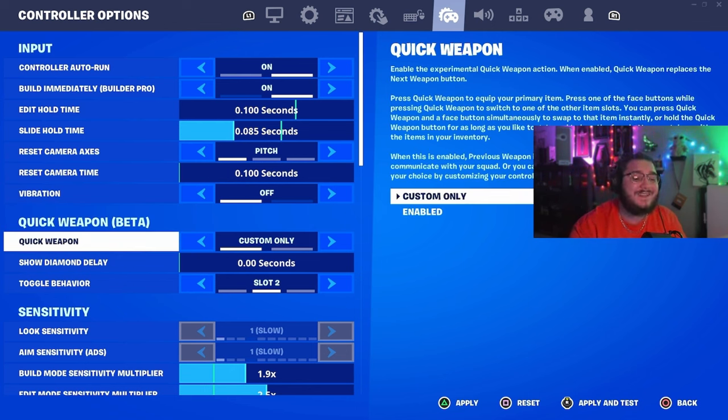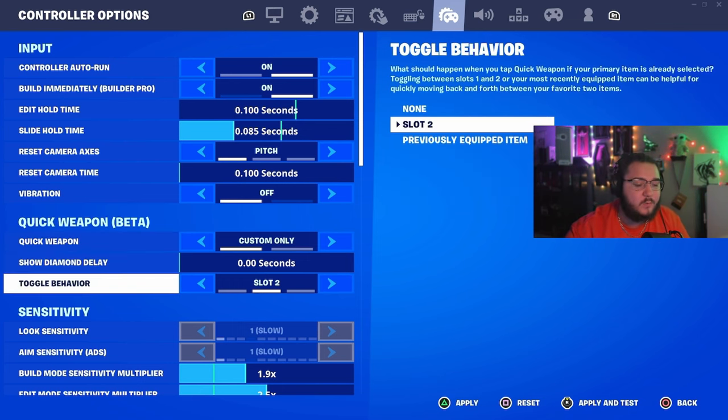Reset camera and vibration are up to you. Quick weapon is a new setting — I don't use it, I think it's very bad. I don't think even if you got used to it, it'd be good. I'd rather just use my bumpers to switch between weapons. If you want to try it, give it a go — but these are my ultimate controller settings, what's working for me.